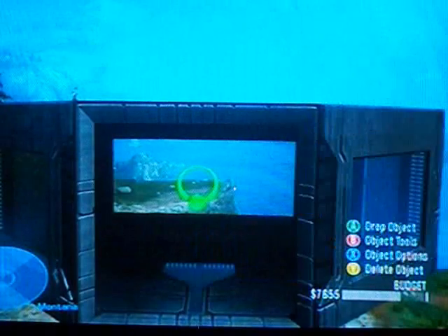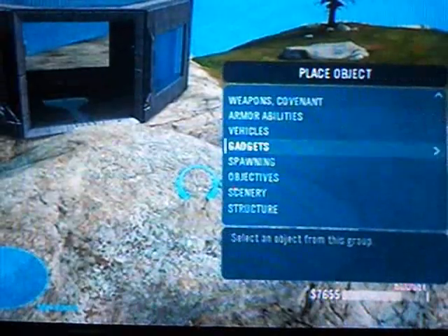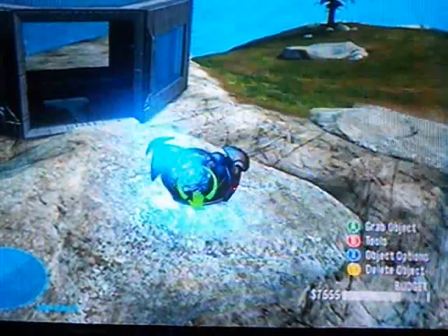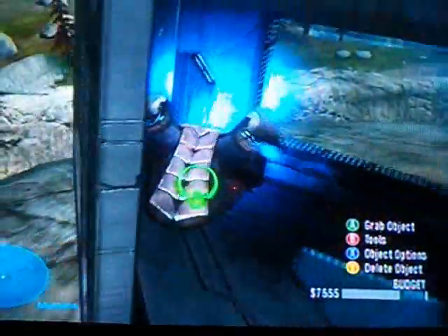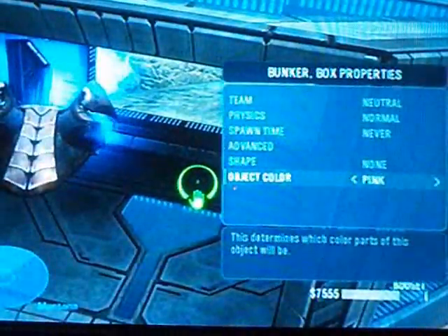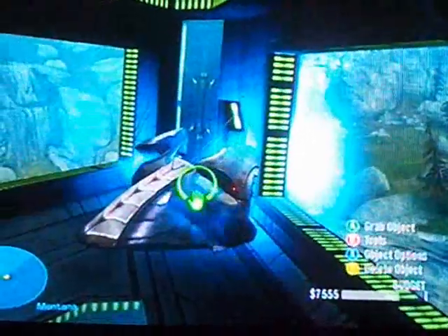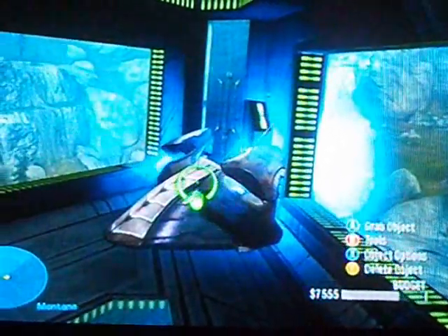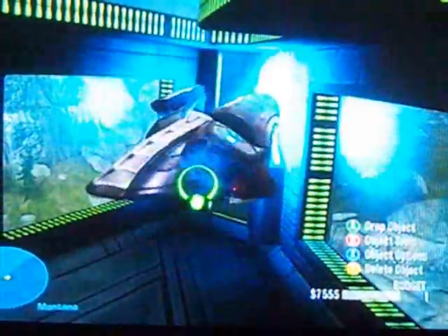Here's how you make probably the best glitch we have. You get a bunker box and set it to normal and put it on the side of a cliff. Then go to gadgets, get a man cannon, set it on normal, and place it inside the bunker box. And this is a flyable spaceship — not controllable, but flyable. You have to pick up the man cannon and drop it, and while it's falling, pick up and drop the bunker box really fast. Like this.